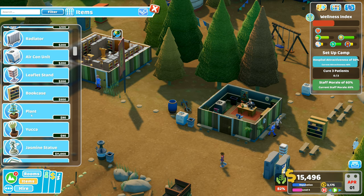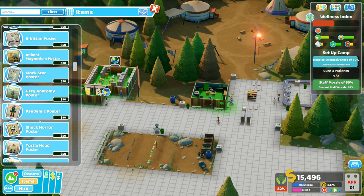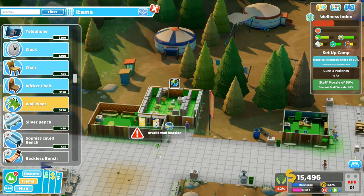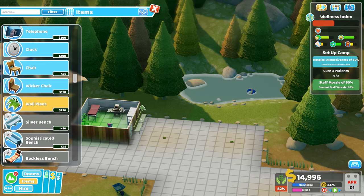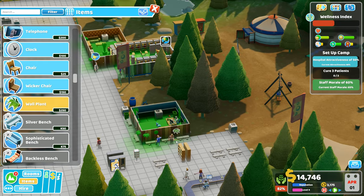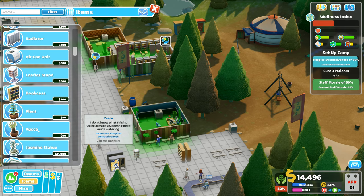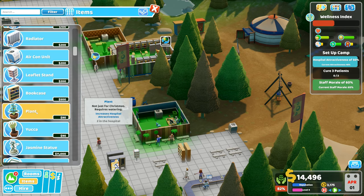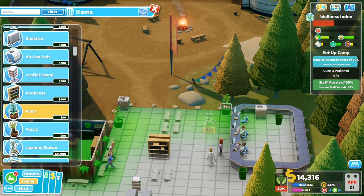We've got plenty of rainwater bits scattered around the hospital as well. But they're saying they want decorations — we don't have very much in the way of decoration. So we're going to be looking for wall plants — we can put one on each end there. We could put wall plants above the chairs as well — in between each of those. I've got some yucca plants and some standard plants, so we could put a standard plant over there and another one over there.